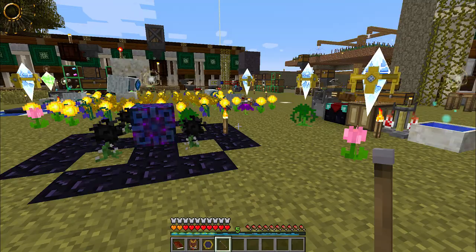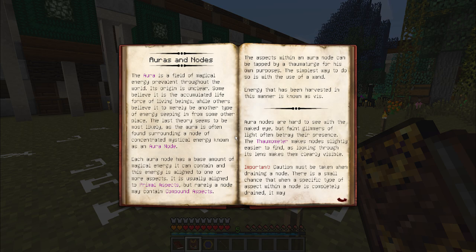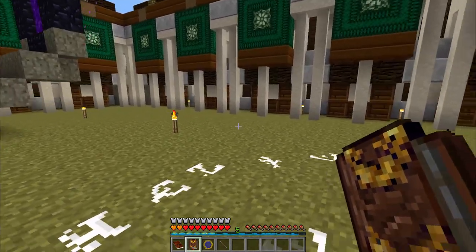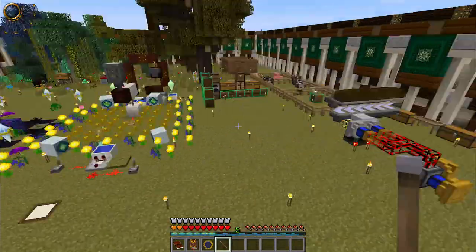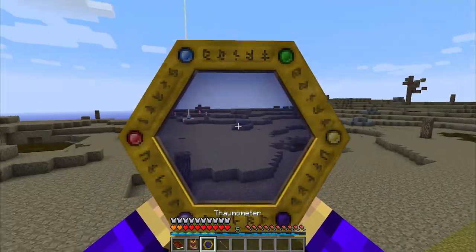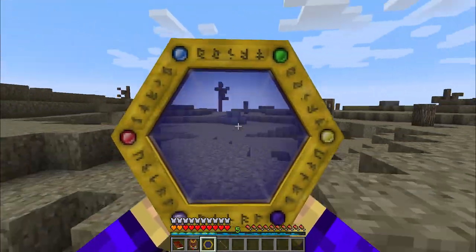To do that we need to get some magical potential into this wand. As you can see in the Thaumonomicon under Aura and Nodes — magic is everywhere. The aura is a field of magical energy prevalent throughout the world. Basically you need to find aura nodes, which are easiest to find with your Thaumometer. These aura nodes usually contain some form of primal aspect and you can tap that with your wand.